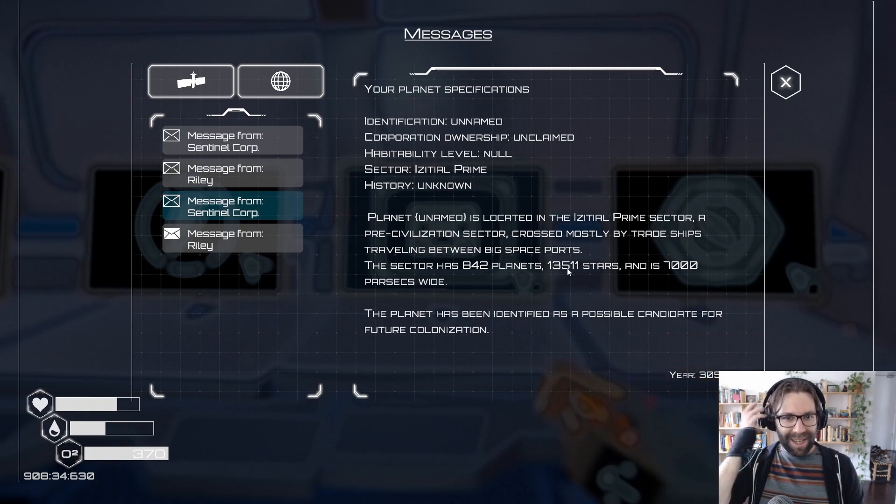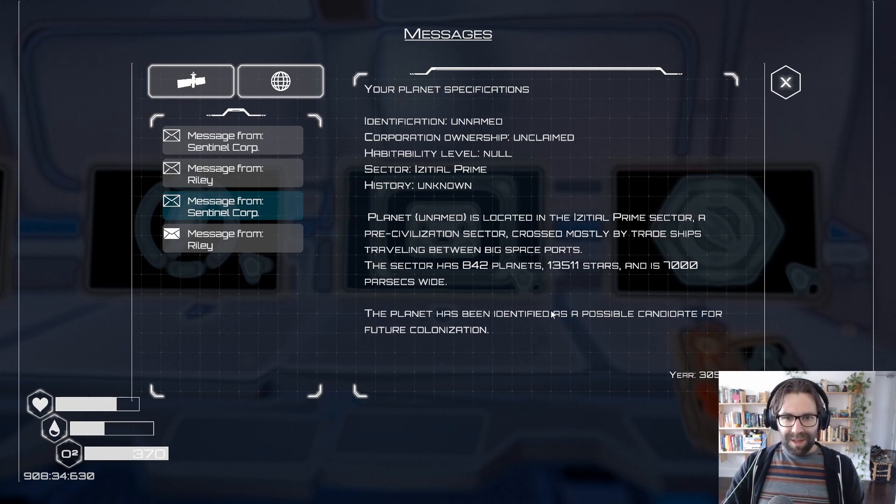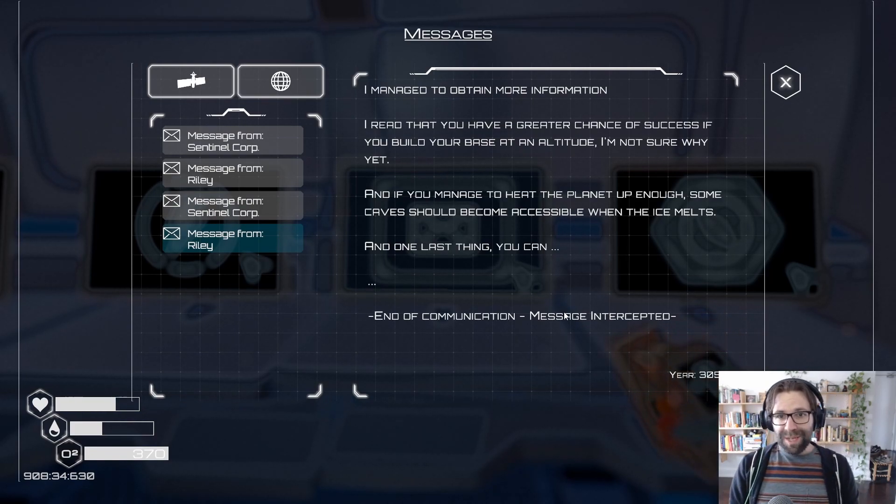Identification unnamed, unclaimed. Ability level — that's fun. Sector Ezecial Prime is located in the initial prime sector. It's a pre-civilization sector crossed mostly by trade ships traveling between big spaceports. The sector has 842 planets, 13,511 stars, and is 7,000 parsecs wide. Planet has been identified as a possible candidate for future colonization. From Riley — I managed to obtain more information. I read that you have a greater chance of success if you build your base at an altitude. Probably because it's going to get flooded soon. And if you manage to heat the planet enough, some caves should become accessible when ice melts.